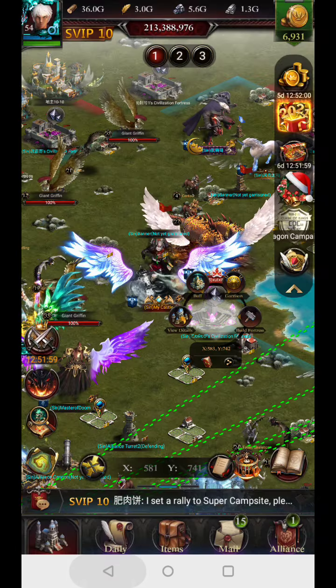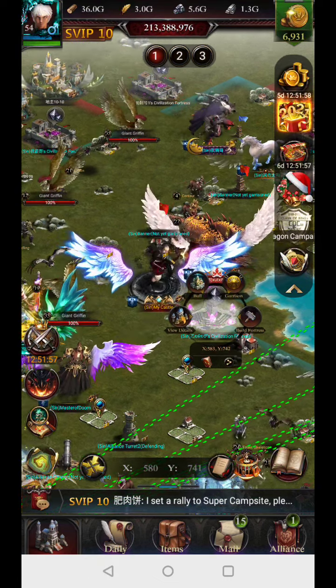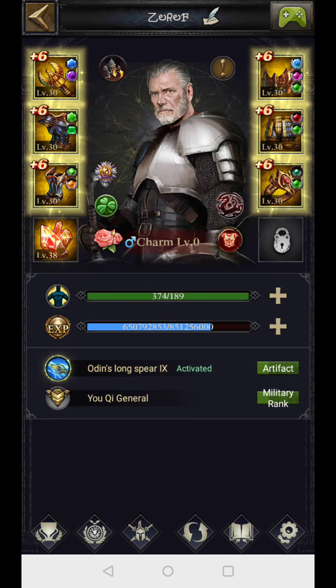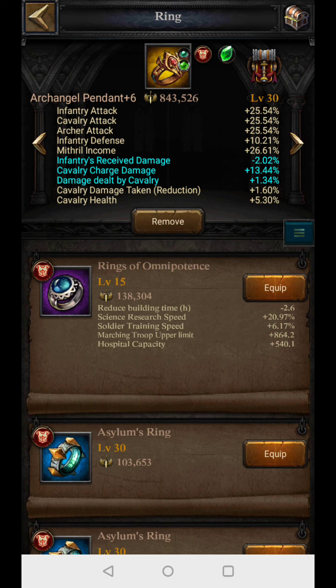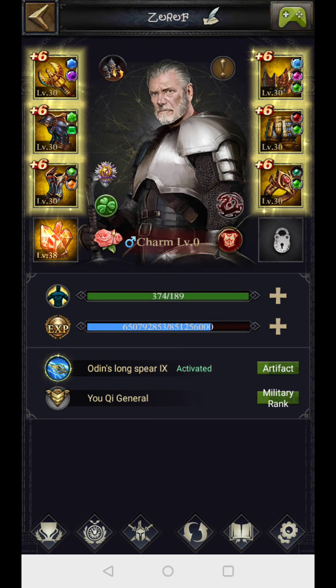Let's talk about where I am actually getting these HP attributes from, starting from the lord itself. On the lord you can equip an archangel set, and if you are able to evolve it to plus six it's going to give you an HP boost of 20%. So if you are having the same set on the lord as well as on the hero, you can easily get 40% HP.